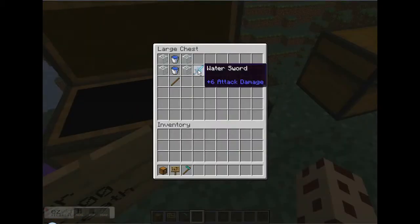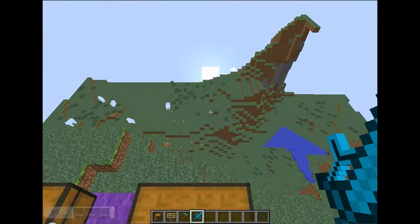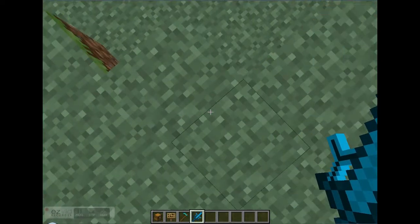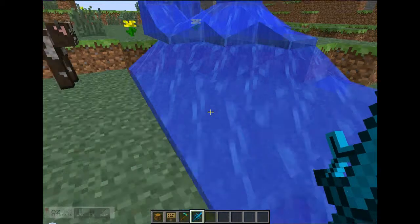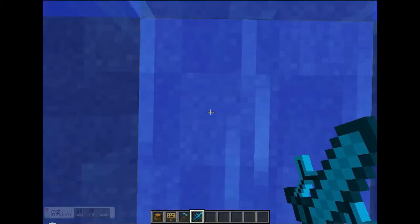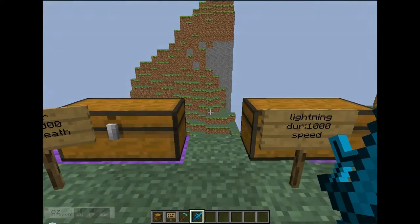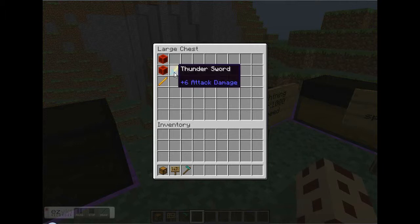The water sword is one of the easiest swords to craft because you don't have to go to the nether. I haven't tested these swords — I just read about them because I want you to see any interesting reactions. This one puts pillars of water around you, similar to the earth sword, which will push mobs away. You can also get water sources from it.